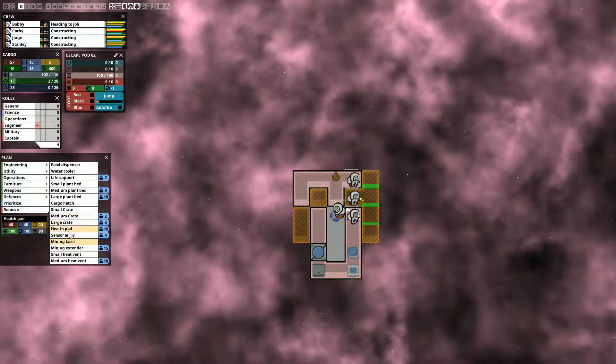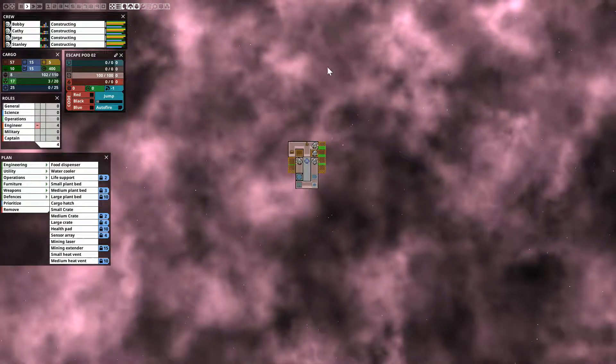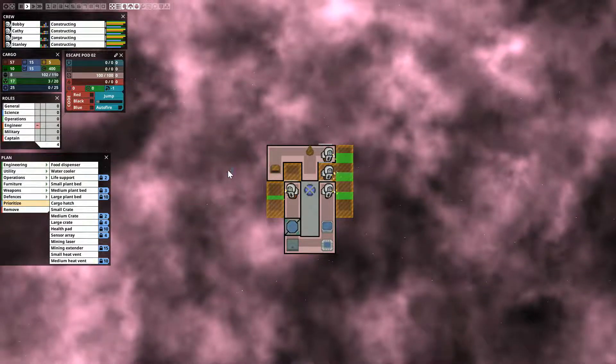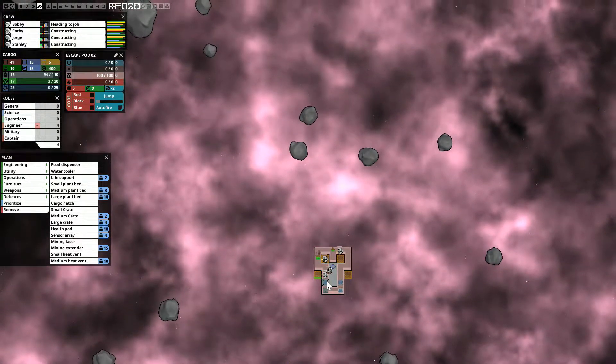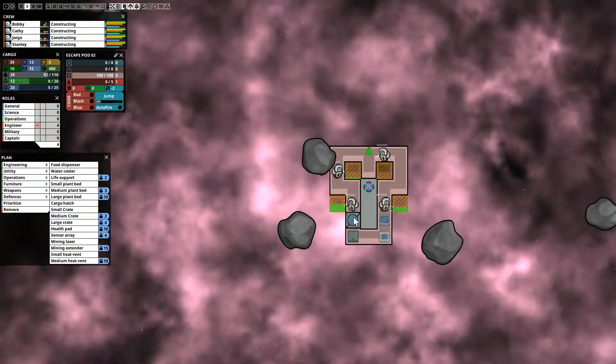Awesome, they are building that. Let me go ahead and get the mining laser right there. And where is it — heat vent, small heat vent — we're gonna put a small heat vent right there for right now. How close are we to these? They are coming up. We need to prioritize that and this. Now we're doing this kind of dangerously — we're gonna fly through the asteroid field. When you go through the asteroid field your hatch right here, you want to protect that. Anytime one of these asteroids gets close to your ship you don't really have to worry about it unless it's over this.